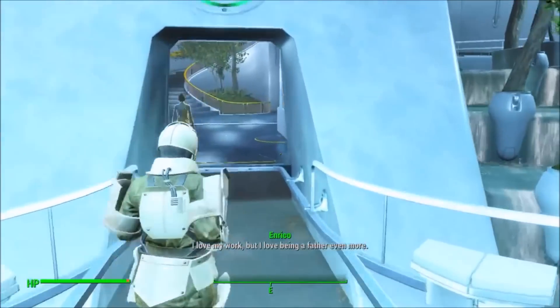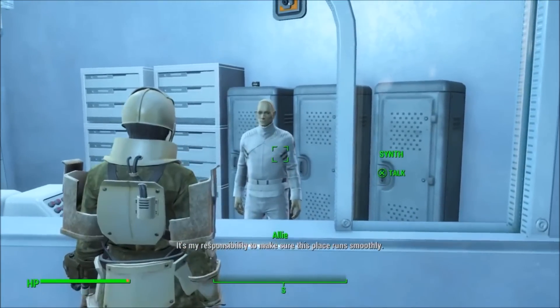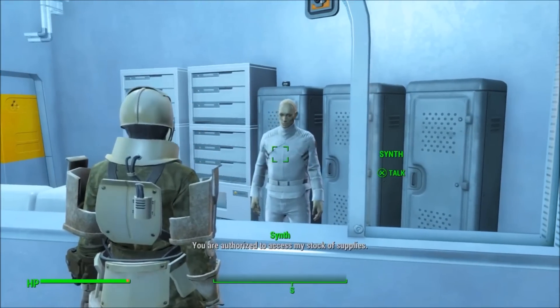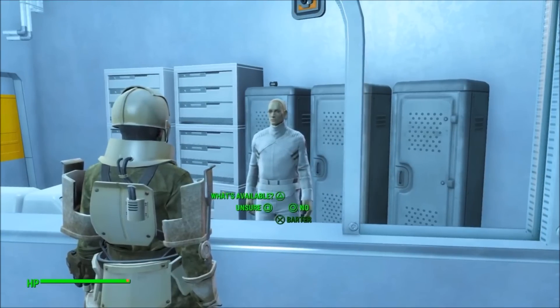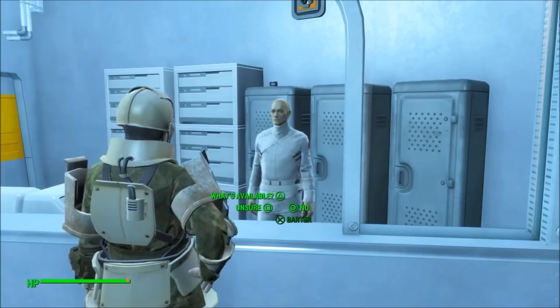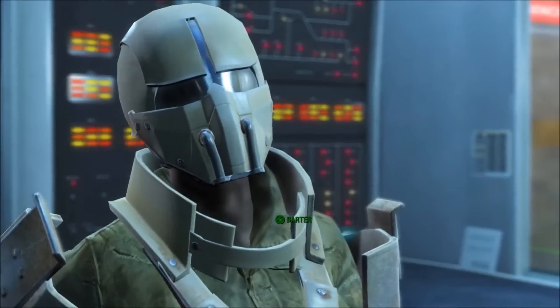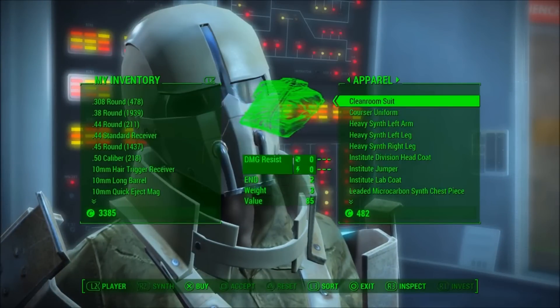The green one is the one you want to be under, because there's a synth here and he's a shopkeeper. He can be pretty difficult to find if you don't know where he is, which is why I'm making this video. It took me forever to find this dude — I didn't even know he was here until recently. But you go into the shop and under apparel...